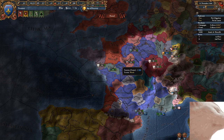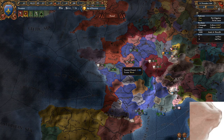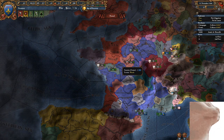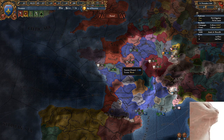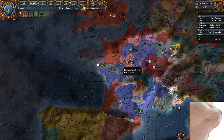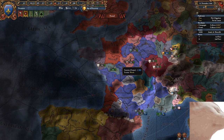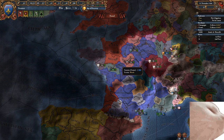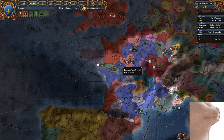Jumping in here with a quick edit: when factoring in aggressive expansion, there are also a number of natural modifiers to consider when taking land — which is also why the HRE has so much aggressive expansion in it. First, there's religion: if a country has the same religion as the country you just took land from, there's an additional 50% aggressive expansion. It's zero percent if they're different but in the same religious group — for example Catholic versus Reformed.